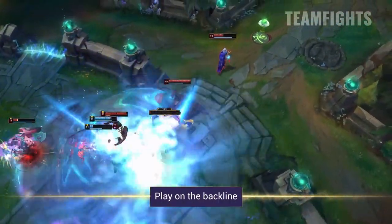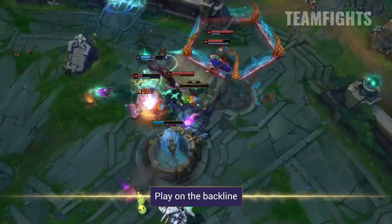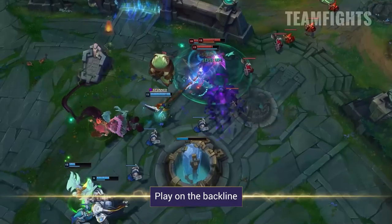Most of the time, you will look to play on the backline in team fights, sticking with your allies and attacking the closest targets. The only time you'll change this up is when ridiculously far ahead or when the fight is nearly over and you want to push forward to finish off those opponents.